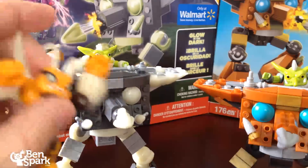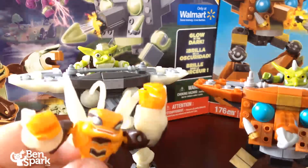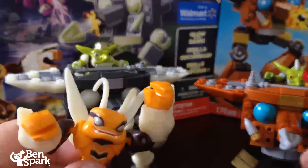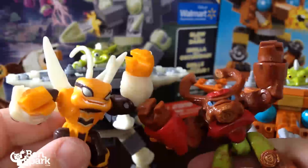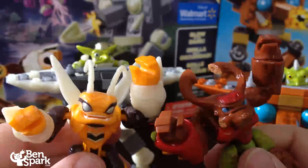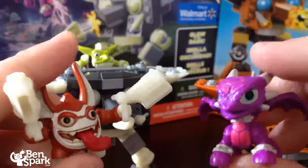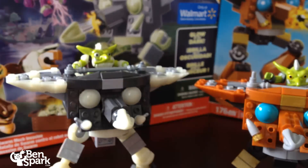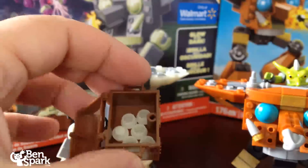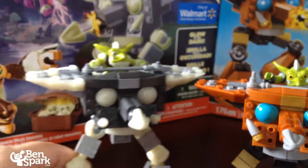Here are the figures we saw earlier — Swarm is a nice giant figure, similar to Tree Rex. Great figures — the Giants. The Swarm Mech Invasion also comes with two additional characters, Trigger Happy and Cinder, and they also glow in the dark. There's also a treasure chest of glow-in-the-dark pieces. That's what makes up the whole Swarm Mech Invasion set.